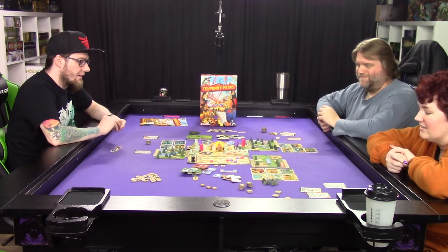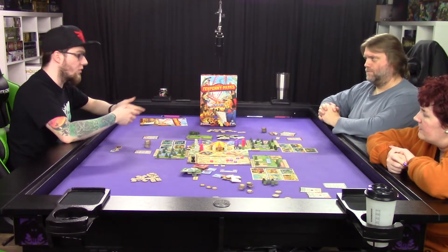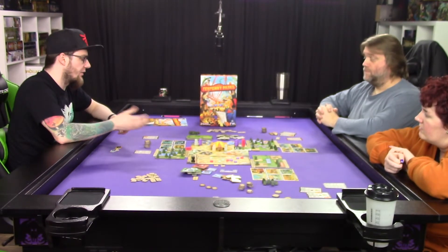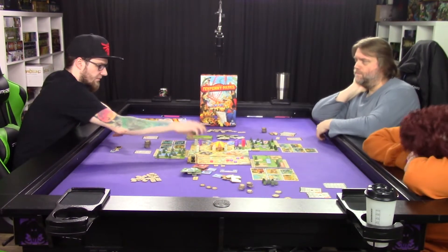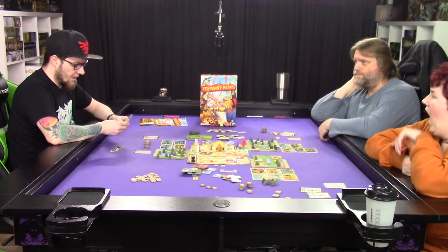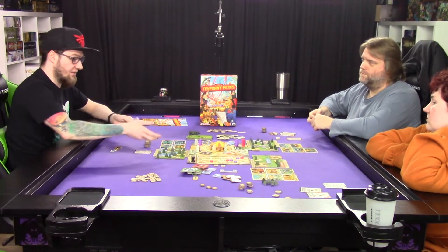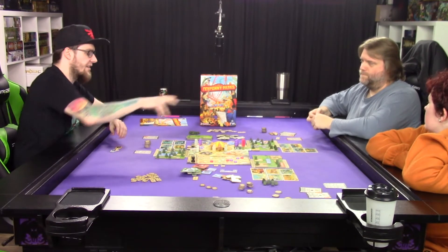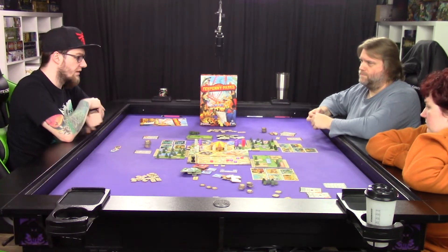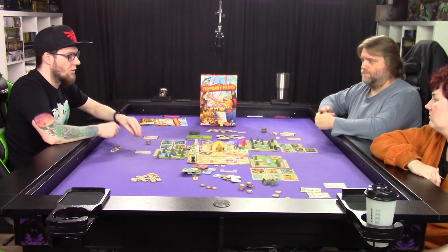There's also no cycling of rides — it's just whatever happens to be on top. It's not like you can look through the cards and pick what fits your theme park. So sometimes you really need a thrill ride and none of the available ones have thrill, or you need awe and you just take Mammoth Valley because that's what fits. There's no mechanism to cycle something to the bottom.